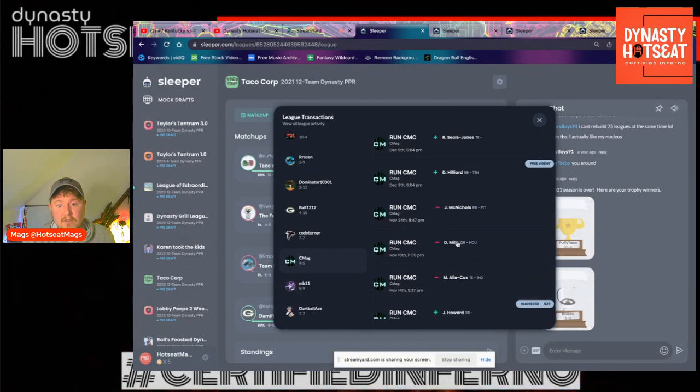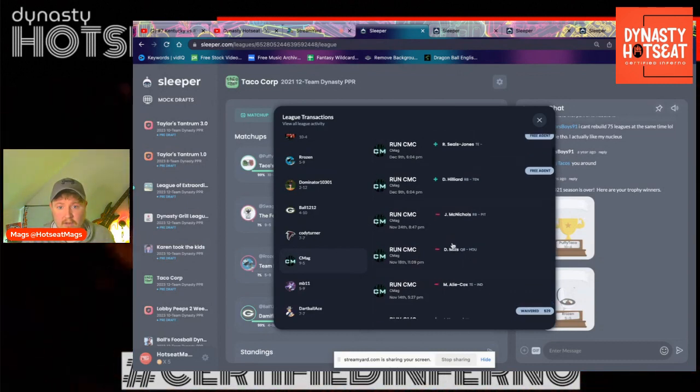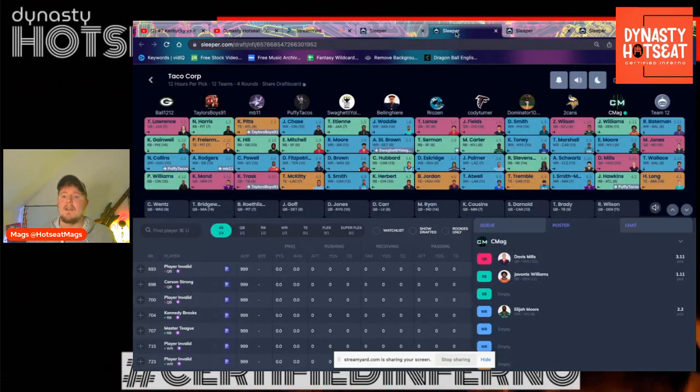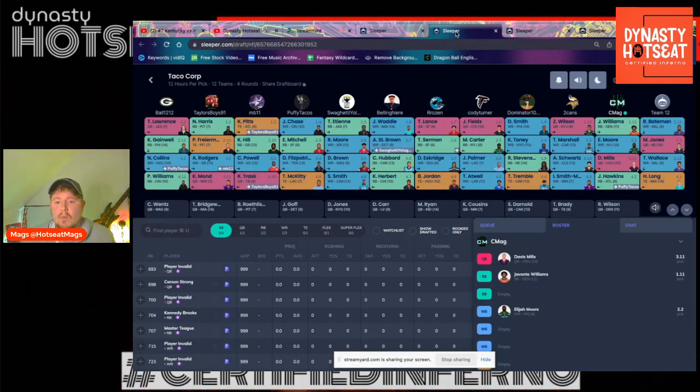Davis Mills, you can see here, had to be dropped. We're going to get in a minute about Davis Mills. We'll have a look at the rookie draft. No other trades of significance here that we can see. So let's go over here and have a look at that rookie draft and see who I took in 2021.